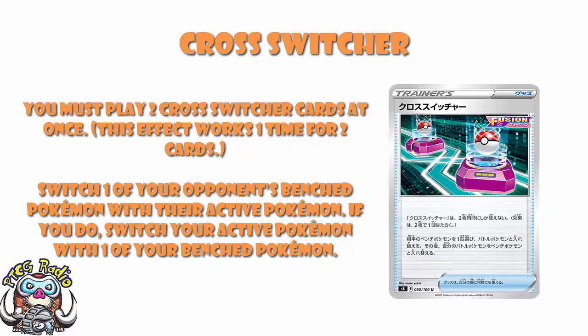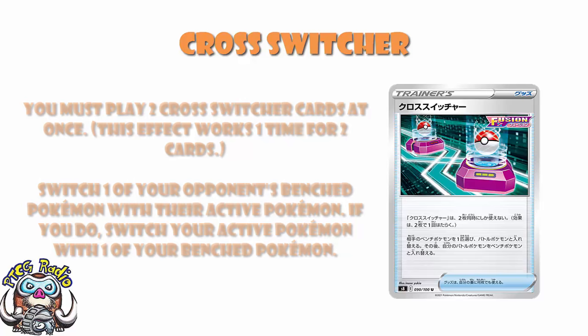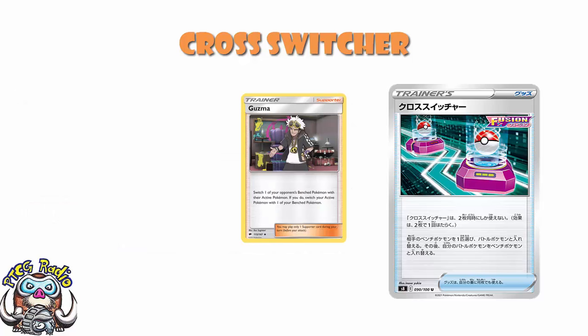One card does nothing. But it lets you switch one of your opponent's bench Pokémon with their active. And if you do, you switch your active with one of your bench. Or to put it another way, Guzma. It is an item version of Guzma if you play two at the same time. And it's not just that nothing happens if you play one — you can't play one. And this is kind of cool because item gusting, playing two at the same time — we've seen this before. It's Custom Catcher.